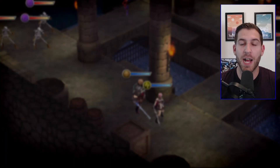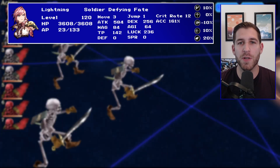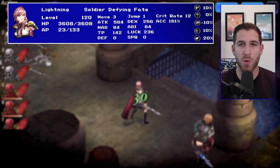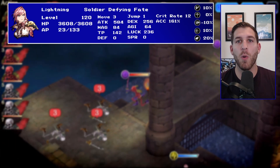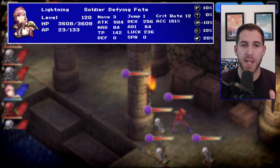Lightning is a physical attacker. She has slash and missile attacks and she is a critical hit unit. She also has all-around good stats — she's generally a very well-statted unit. We're going to go over all of her pros now and start by talking about her damage.